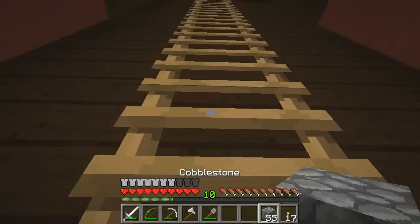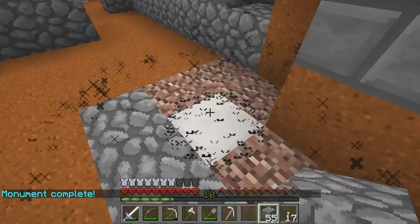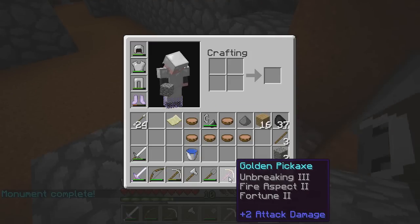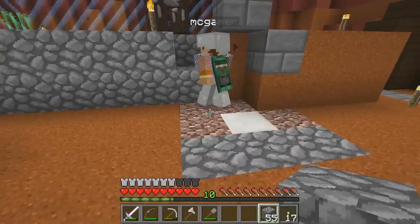I'm about to place three gold blocks. Okie dokie, I am ready to wrangle whatever wonderful thing spawns. It's some kind of pickaxe — it's a gold pickaxe with Unbreaking 3, Fire Aspect 2, and Fortune 2. That's goofy! Let me see it. Here you go, have fun. Dude, stop killing yourself, you dumb!